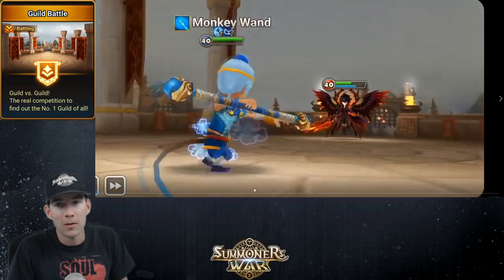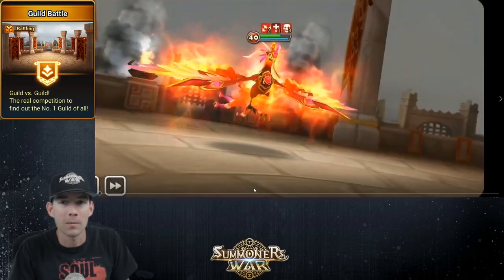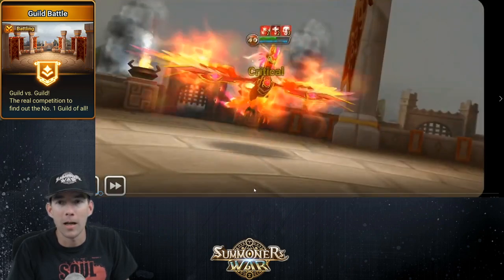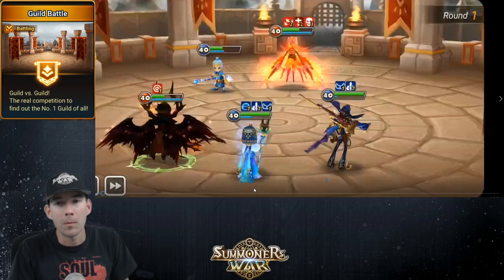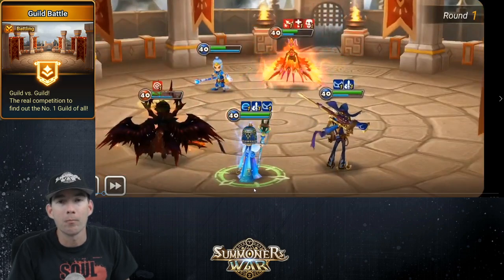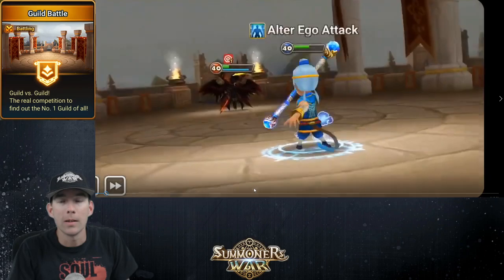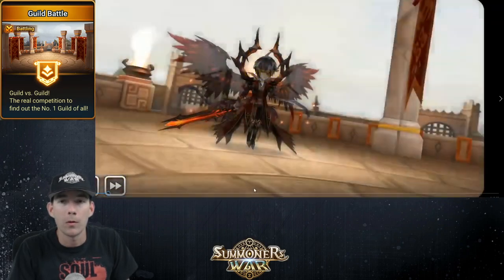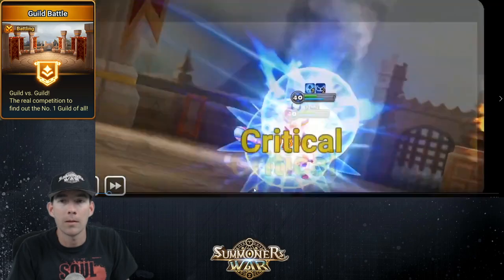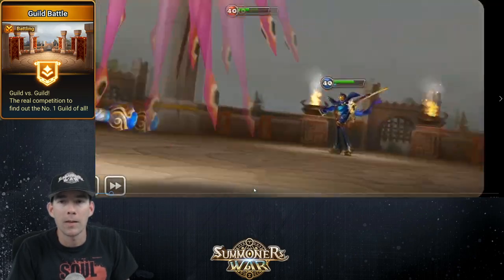Covenant is great for burst damage — right off the first turn I was able to just destroy the L&D unit. The water monkey ends up doing me in. He's able to take out my Velojewel, which frees up the Perna to go and do Perna things. It then triple procs into my Covenant.